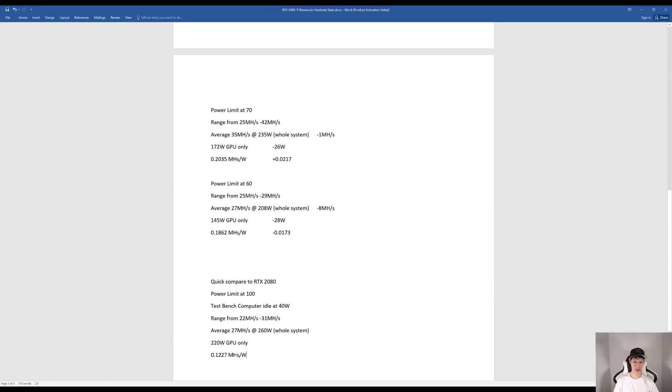At power limit 70%, megahashes ranged between 25 to 42, averaging around 35 megahashes at 235 watts total — the GPU at 172 watts — giving around 0.2035 megahashes per watt. At power limit 60%, megahashes ranged from 25 to 29, averaging about 27 megahashes, dropping a full 8 megahashes, with the GPU consuming around 145 watts and efficiency dropping to 0.1862 megahashes per watt.